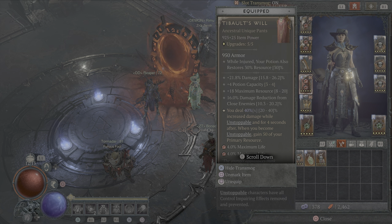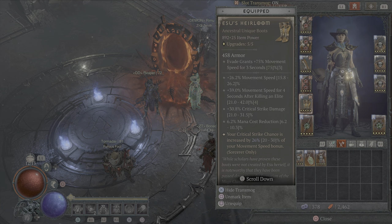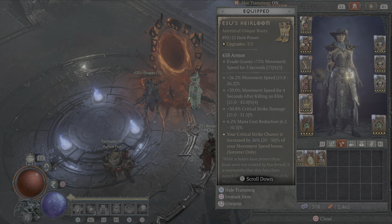Esu's Heirloom gets you more critical strike chance and really gives you everything you want out of boots: movement speed, movement speed after killing an elite, critical strike damage, and mana cost reduction. I'd love this to be at 10 — it's not, so we just keep looking for better Esu's. We'll get there eventually.